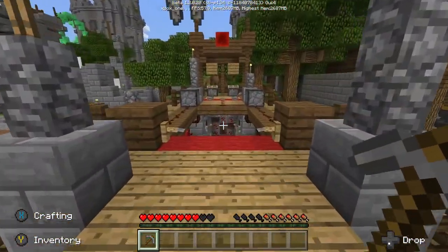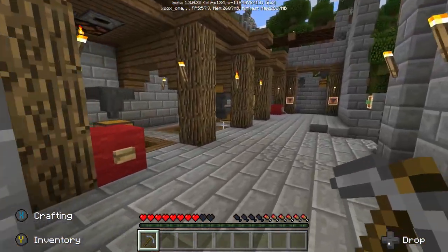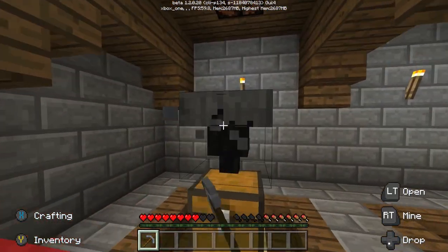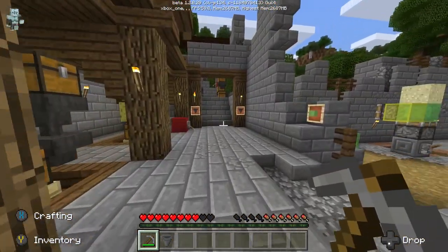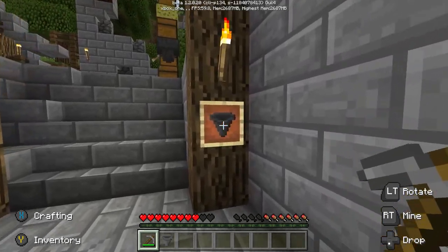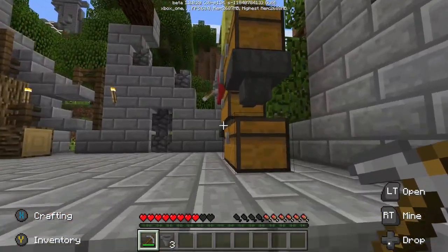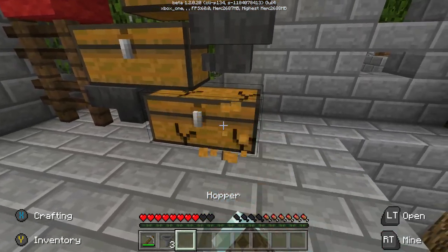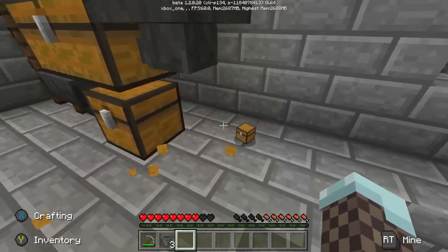Drop down and head this way — you'll see this is Hopper City right here. Grab whatever hoppers you like, and you're also going to need some chests. I grabbed a hopper off the paintings real quick because it was a little easier, and then I grabbed these chests. You need three chests and three hoppers for this.